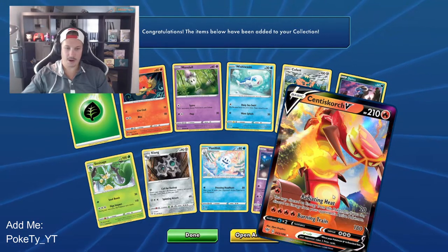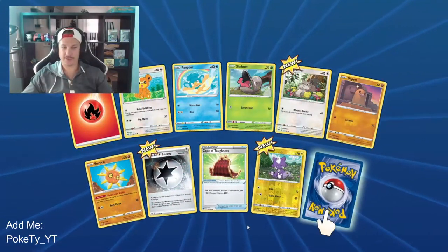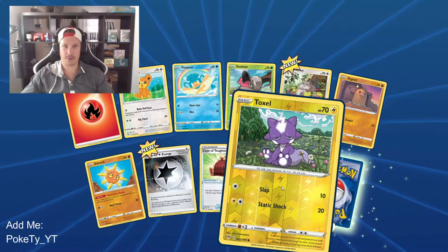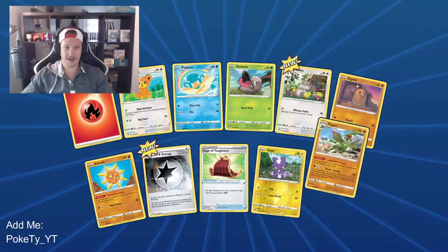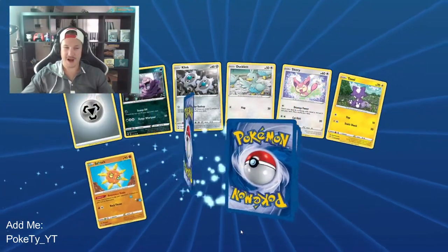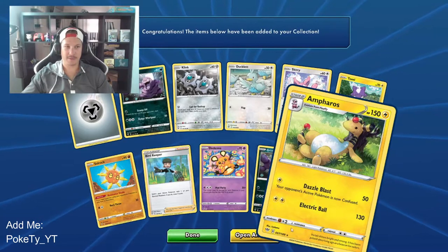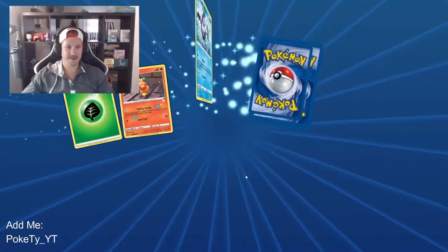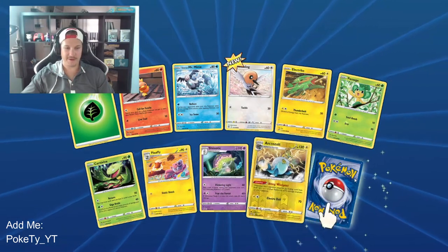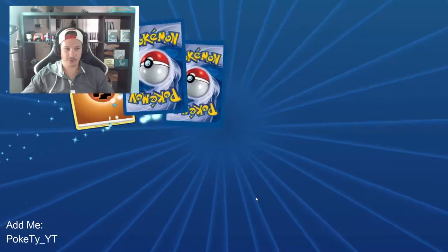The reverse holo Gothita, and a Centiskorch V — super cool! I actually have two of these in real life. If you want to add me on this game, I'm going to have my gamertag on the bottom of the screen so you guys can add me and I'll play with you. Also hop into my Discord — I'll throw that link down below. Reverse holo Toxel and a regular rare Flygon. Five packs left. Reverse holo Grimer and a regular rare Ampharos — this is going to be a decently long video.